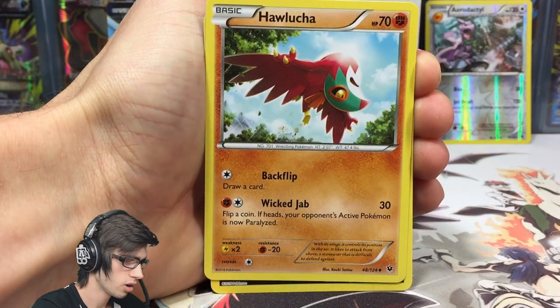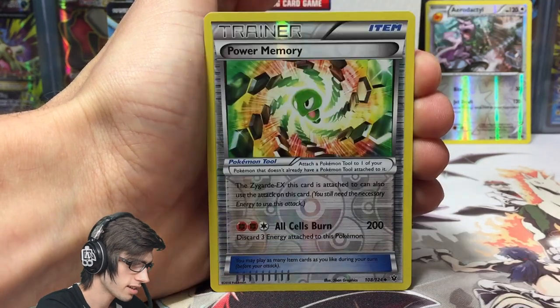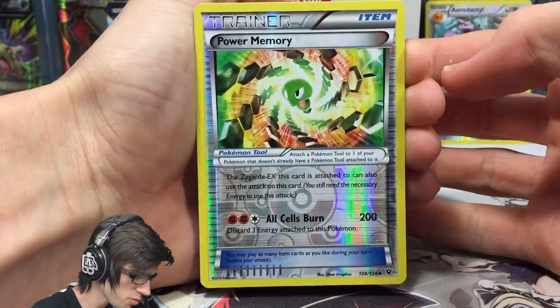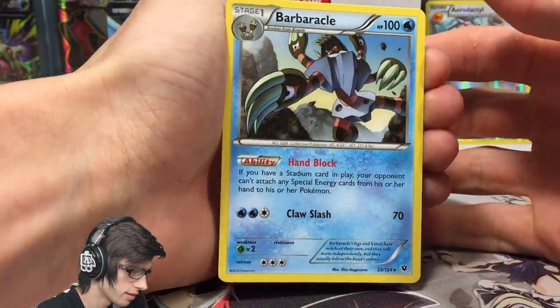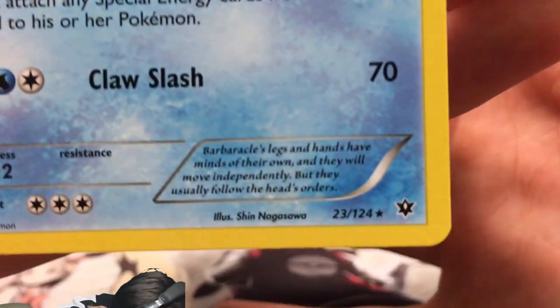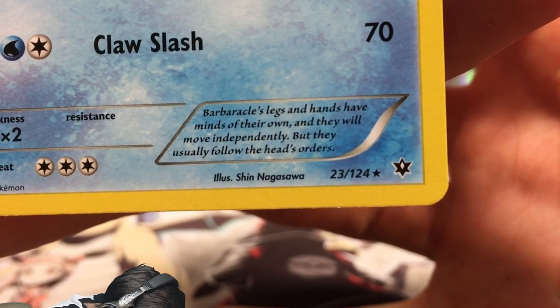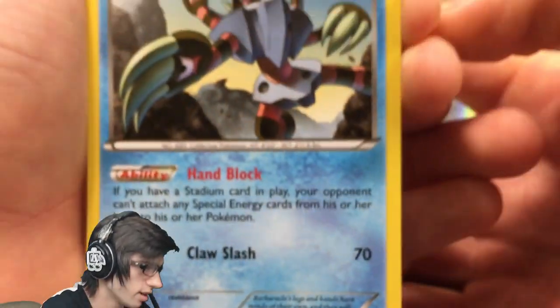Next pack: we've got a Wismar, Seal, Holucha, a Chaos Tower, Altaria Spirit Link, a Reverse Power Memory — not bad at all — and a Barbarical Regular Rare with Claw Slash and the ability Hand Block. The description says Barbarical's legs and hands have minds of their own and will move independently, but they usually follow the head's orders.